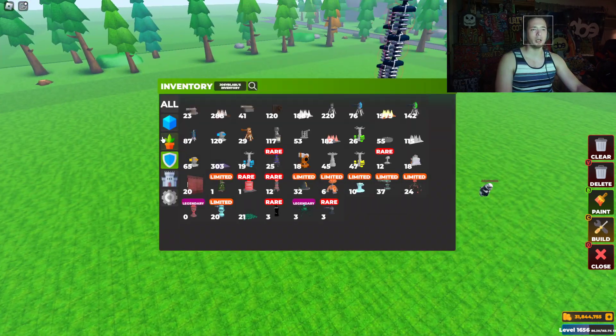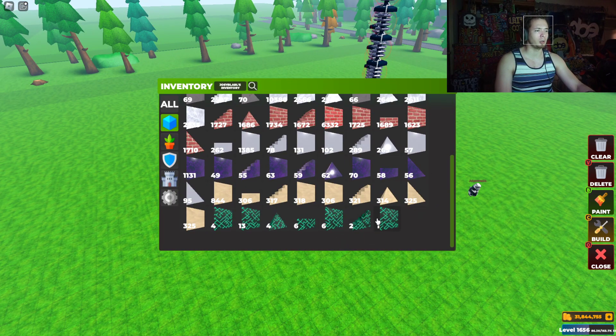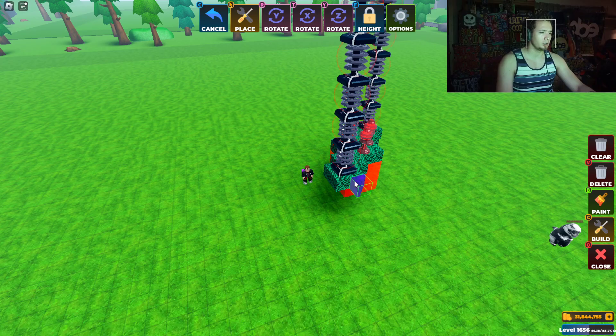I'm going to go ahead and expand a little bit more. Does he have any stairs? He doesn't have any stairs — that's crazy, he's been unlucky for stairs. I guess we're going to go ahead and use obsidian instead.